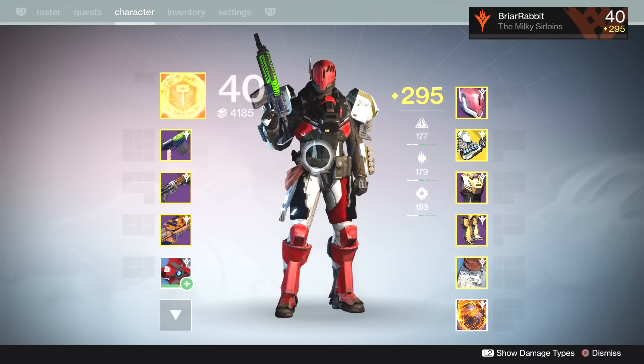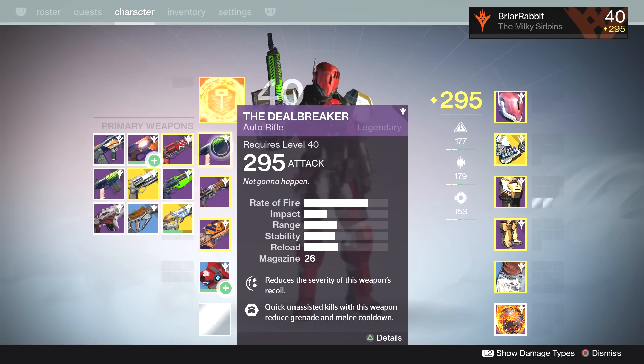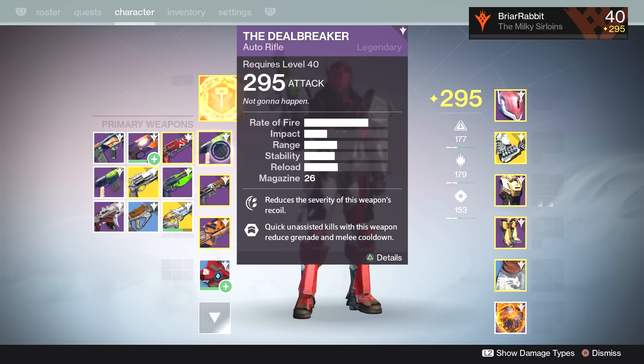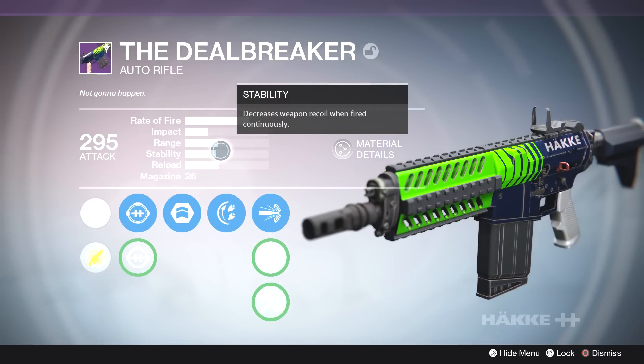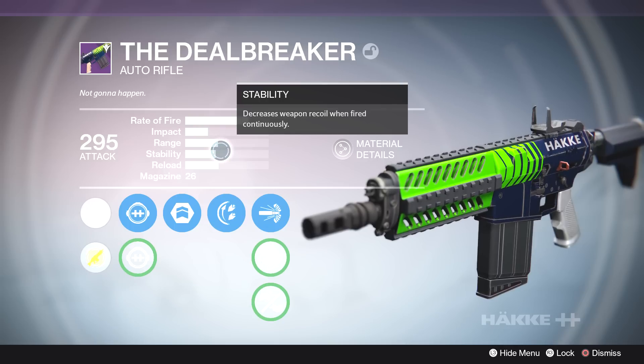This is essentially how I started the raid. I went with a Sunbreaker Titan and I had an auto rifle, a shotgun, and a rocket launcher. This auto rifle, the Dealbreaker, served me well throughout the entire raid. I have new respect for this auto rifle — it was just an absolute DPS machine for a ton of the raid.